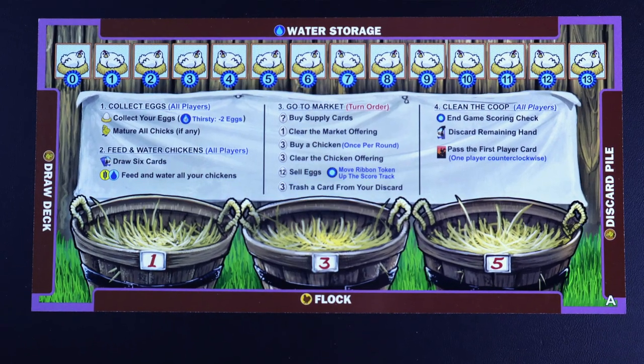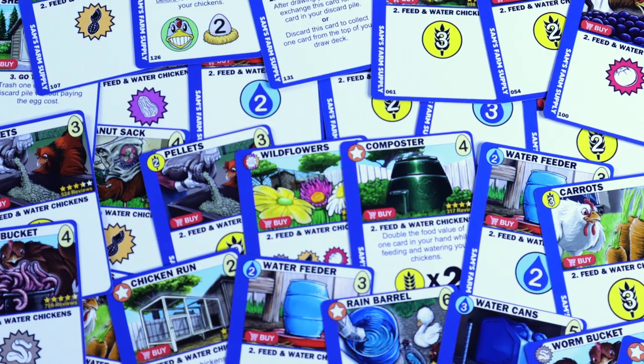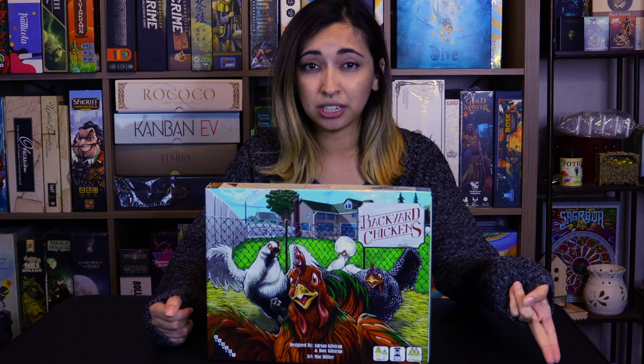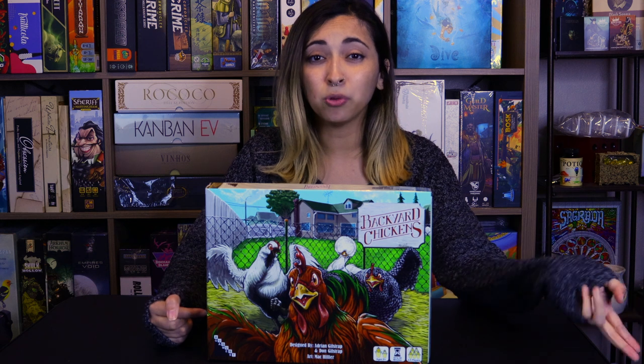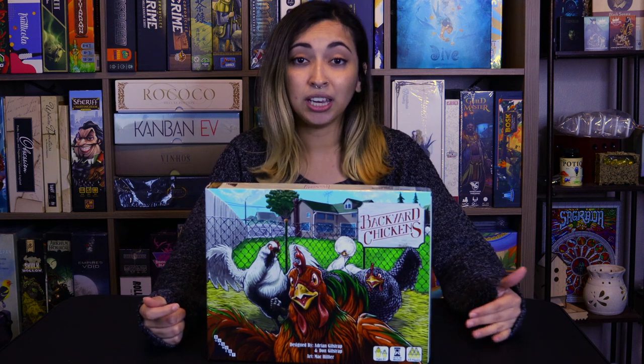Step two is drawing six cards. Since this is a deck building game, you will have your own deck of cards and you will draw six cards. From those cards in your hand, you're going to have to feed and water each of your chickens. Each chicken shows symbols to tell you how much food and water they require to make them happy. Sometimes you can also give your chickens different treats as notated on their cards, which will make them really happy — giving them more bonus points and more eggs. So that's a win-win.